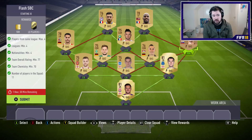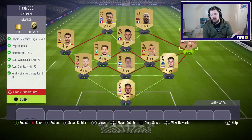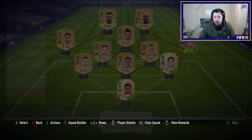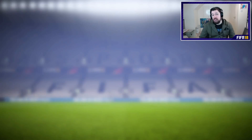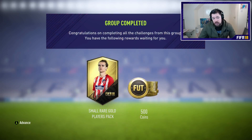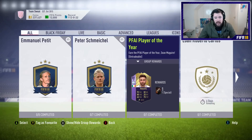So you've got two hours to submit this, guys. This video should be up before it's done. This is an easy way to do it — you only need 70 chemistry, so you can get away with doing this many, many different ways. You get a small rare gold players pack for that and 500 coins. The Flash SBC completed! Small rare gold players pack — and we're going to have a look.